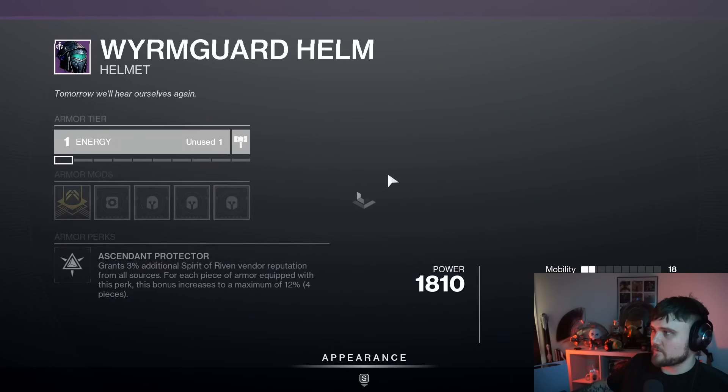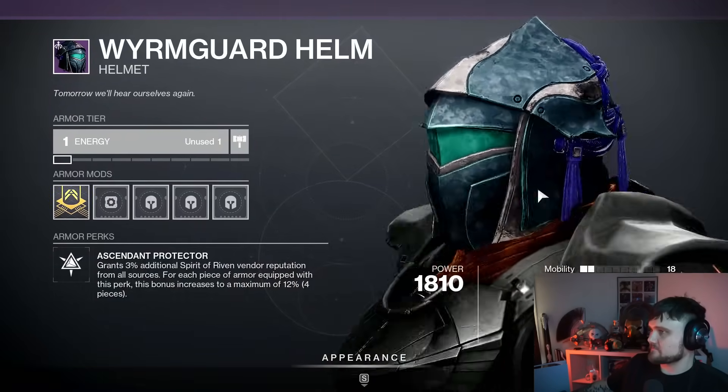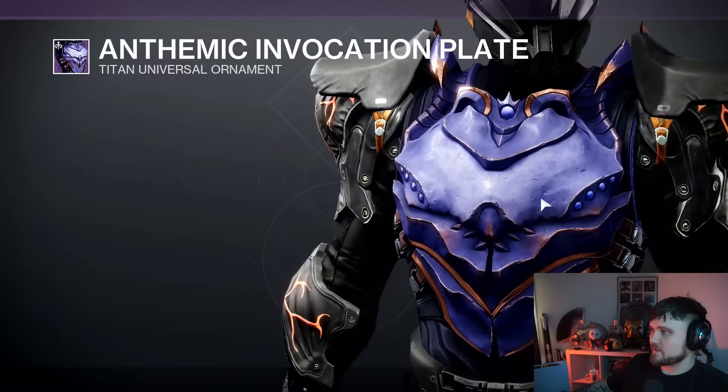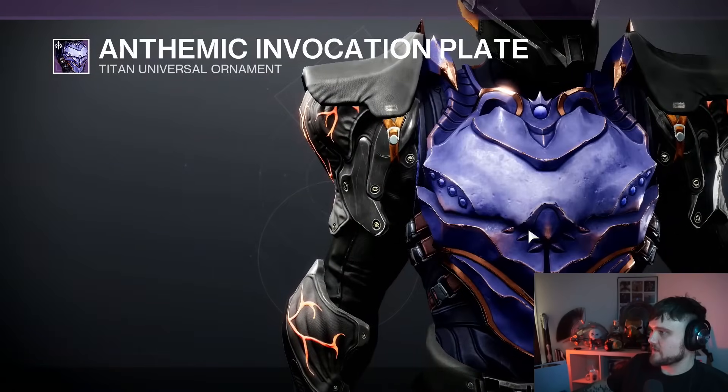Then we have the Worm Guard helm — nice. Moving on to the final page now, we've got the Anthemic Invocation plate, very cool, very Ahamkara-like.